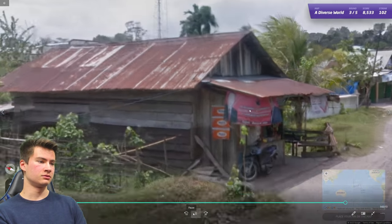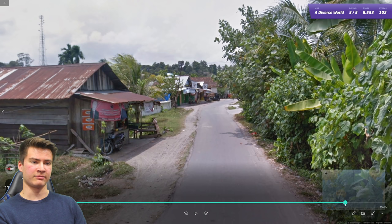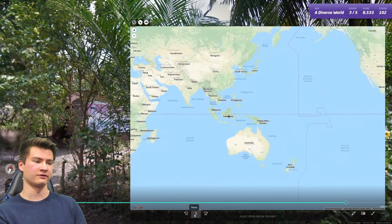Round 103 has signs that appear to be cigarette ads, more common in Indonesia. Combined with the architecture — not something you find in Malaysia — this is much more of an Indonesian thing.